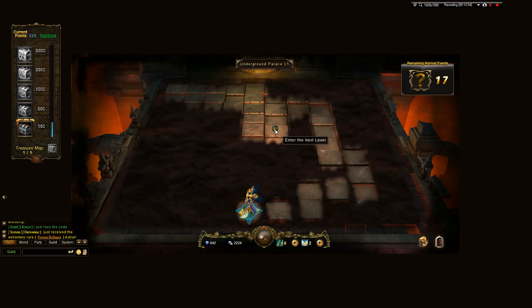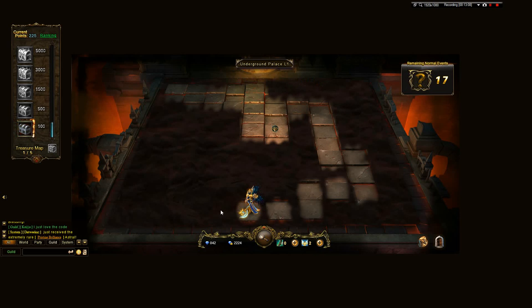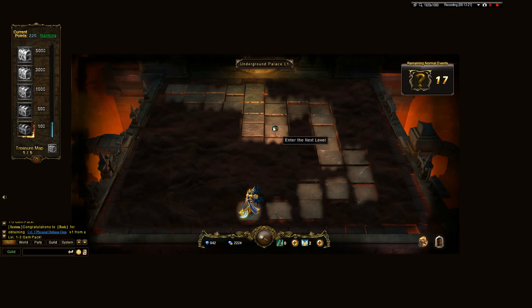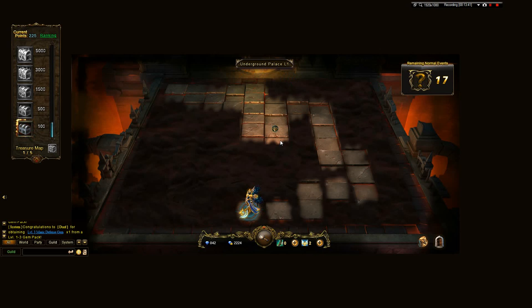Running out of steps forces you to spend balance to reach the next level. With 17 events left, you need 14 additional steps requiring 300 balance total to enter the next level. Unless there are really exceptional rewards there, I'm not sure 300 balance is worth it. If any cashers have tried it, please comment whether it was worth paying to get in with three events remaining.